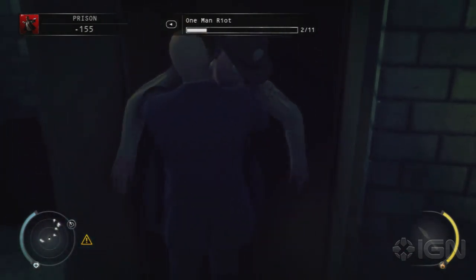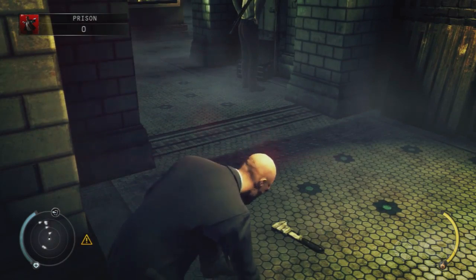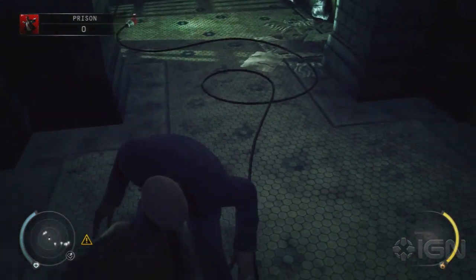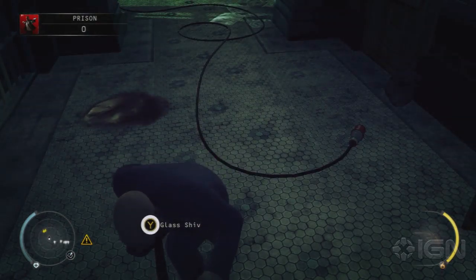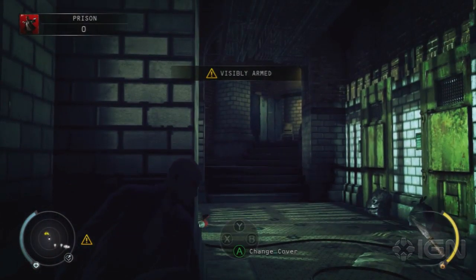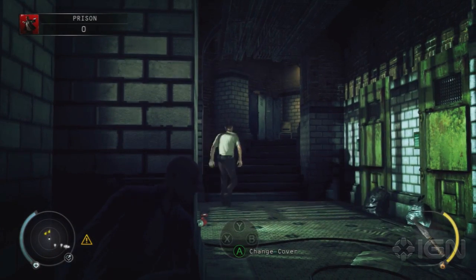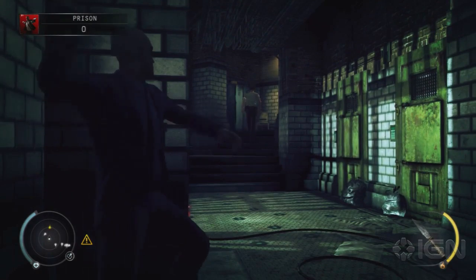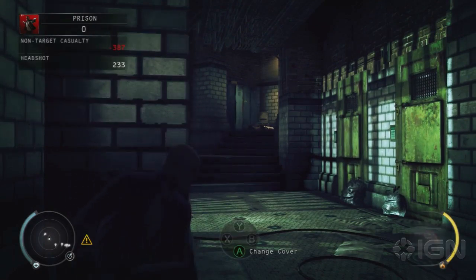Once you hide him, you can pick up the wrench at the other end of the hall, and then just continuously use sound distractions to lure enemies into this hallway, and then take them down. So that's essentially it. Once you've killed all the enemies in this area — there's nine of them in total — you can move on down and get that one last kill wherever you like, and then move on to the end of the level.